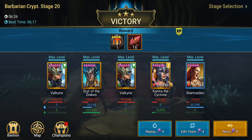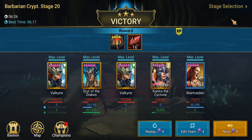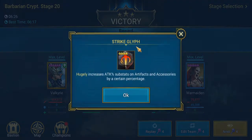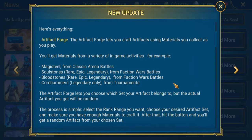Here we finished our crypts 20 and got 16 of the legendary bloodstone — kind of neat. As well as our glyph, as we normally do. So that was our bloodstone and soulstone — you get both of those from Faction Wars. And then we've got the core hammers — you get legendary only, and you get those from tournaments.